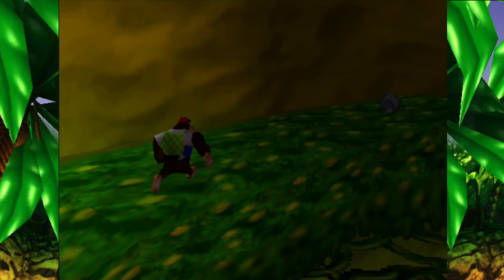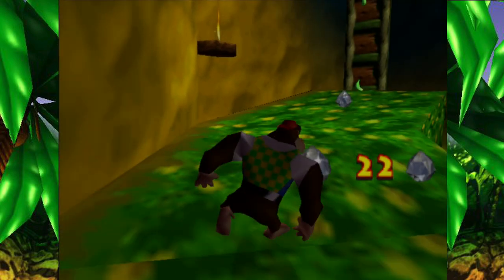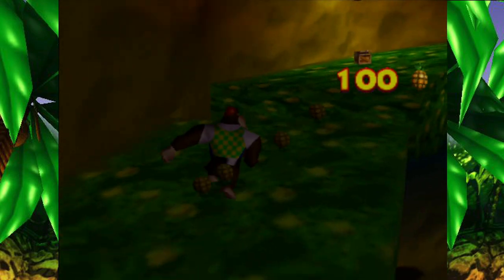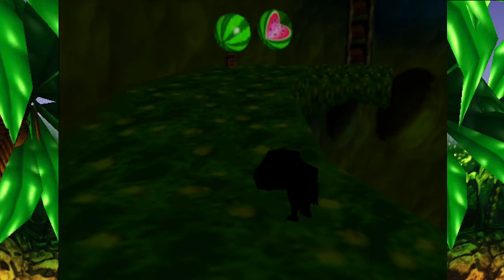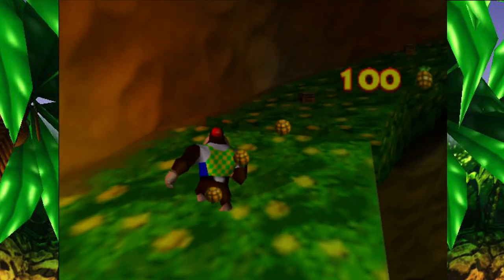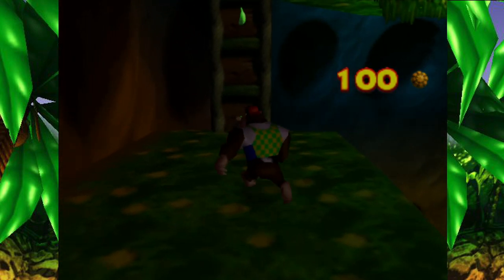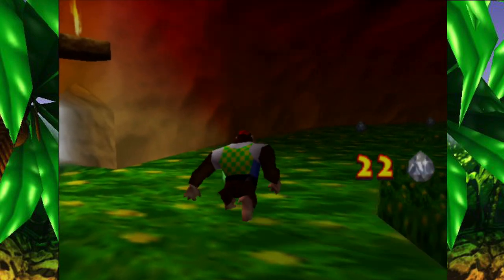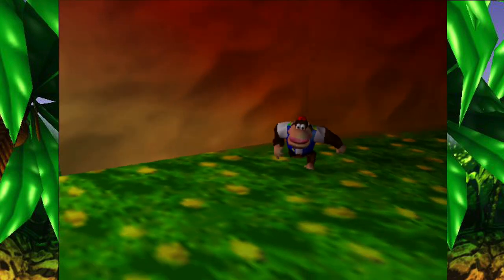Get up here, hop, and swing — get these bananas, jump! There's so much ammo here, why is this even necessary? Let's try not to fall down that gap anymore. I think that's everything. It's getting dark up here. Is that everything? There's a tag barrel here but I don't need it, so let's go out the door.